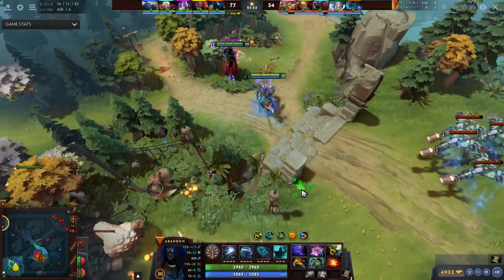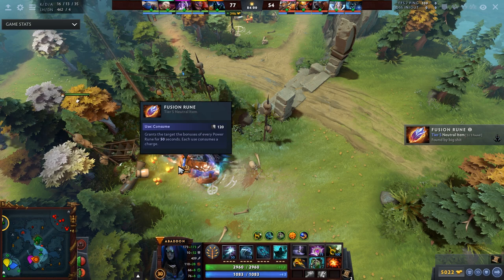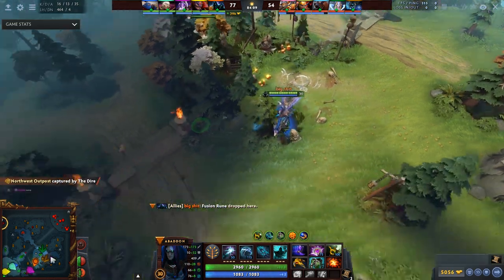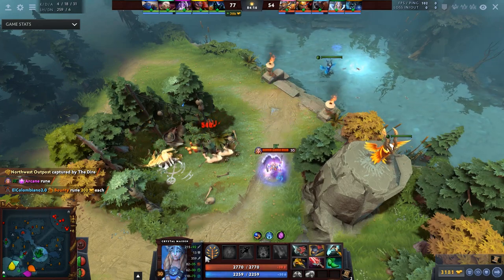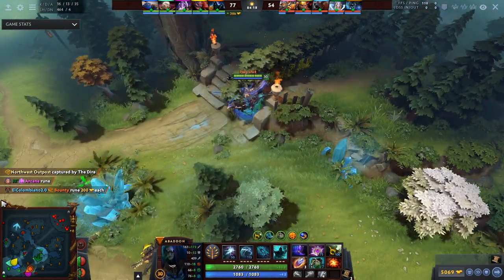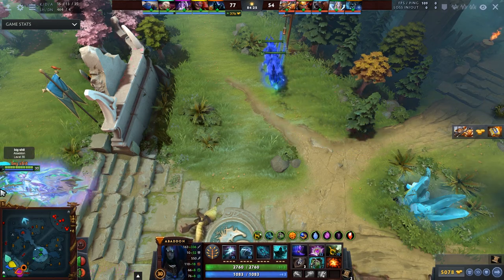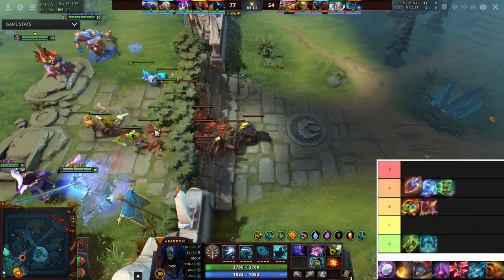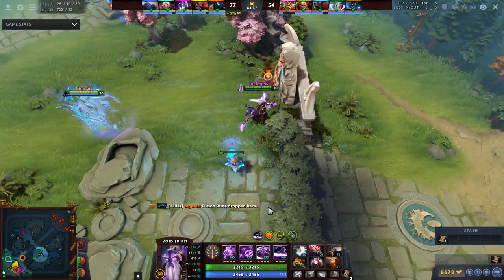Fusion Rune seems good on specific heroes — on Storm getting double damage, regen, and arcane seems absolutely insane. It's a consumable but it has charges and an 120-second cooldown, so you probably get multiple uses. It's also one of those items where you can use it and swap it out — a lot of items are awkward on a six-slotted core at 70 minutes, but Fusion Rune doesn't give you that problem. For that reason I'm going to put it in A.